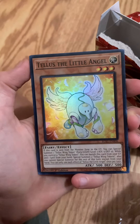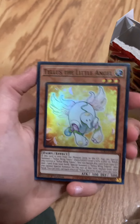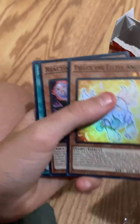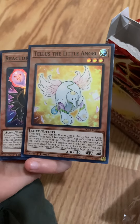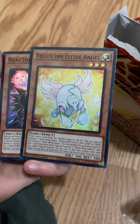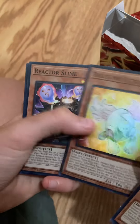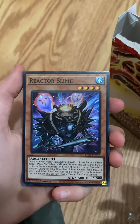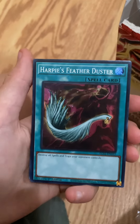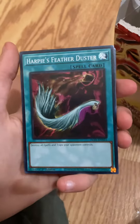Toon, the little angel — that's really cute actually. Like really cute. You wouldn't expect something this cute to be in a deck about a sky dragon. Reactor Slime — that looks cool too. Harpy's Feather Duster — I recognize this card. It's from the original anime.